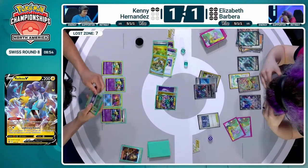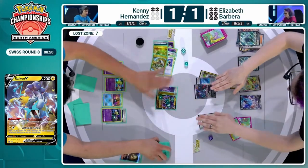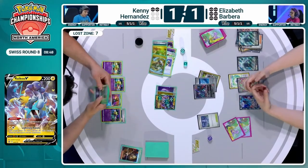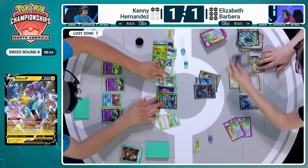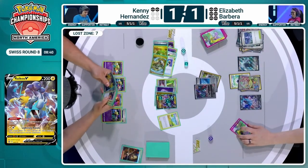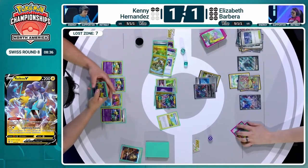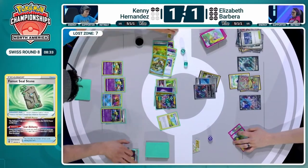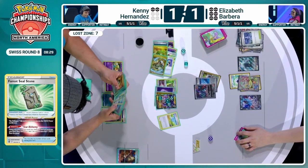You can maybe use Pokéstop and dig towards an item card first. Fleet Footed is shut off — certainly don't use it with a Fluttermane in the active when you're this far up in the game. So here's Pokéstop. I like using this before Forest Seal Stone. If you hit the Power Pad, you can then get the Boss back — and that will make the game literally over. We are searching first here.